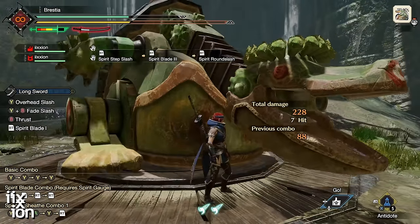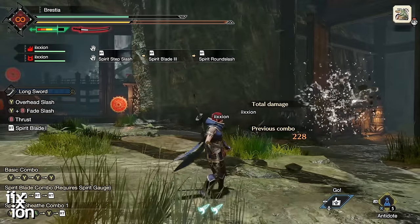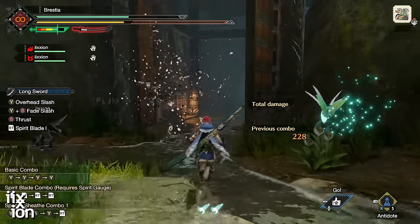You have to get a Thrust in there first. Not a major difference, but be aware of it — because if your weapon suddenly works differently than you're used to, that's probably why.